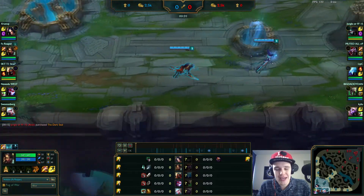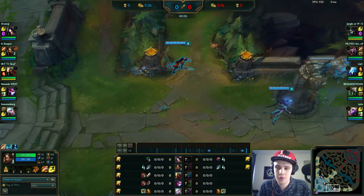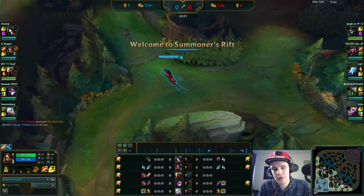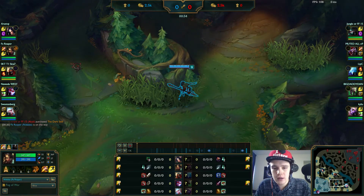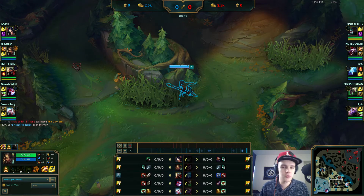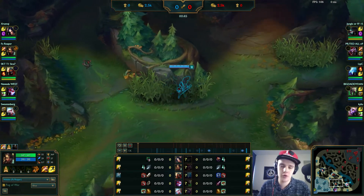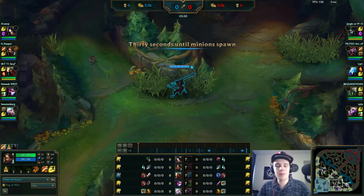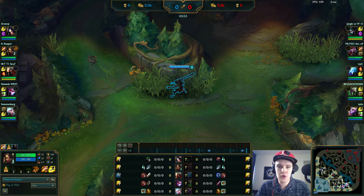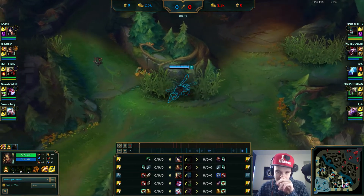The thing with this matchup is you can get cheesed by Shaco since he's really fast at doing specific buff camps — he can place boxes down and outspeed you to clear your other buff camp. So if you face this matchup as Nidalee, always make sure your top laner or bot lane wards your other buff camp, depending on where you start. You need that ward on your other buff camp. This counts the same for champions like Elise or Jarvan that want to invade you early and steal your camps.